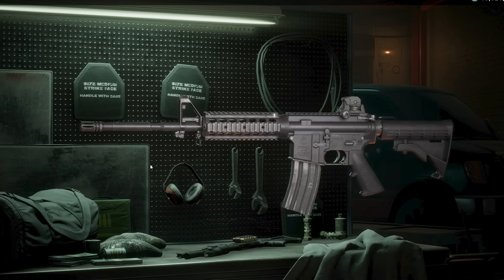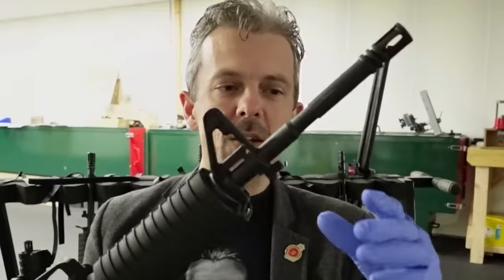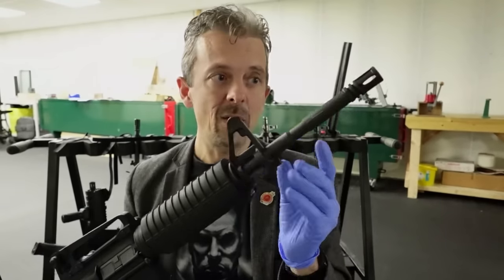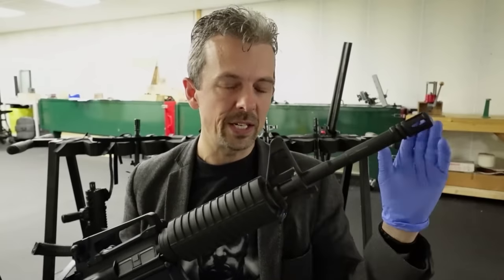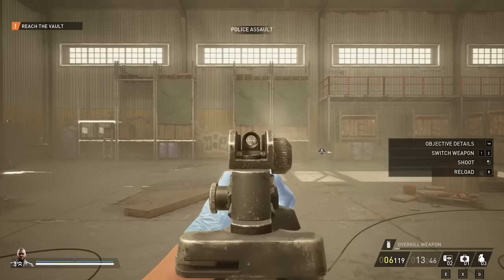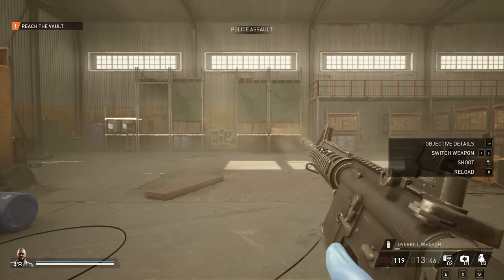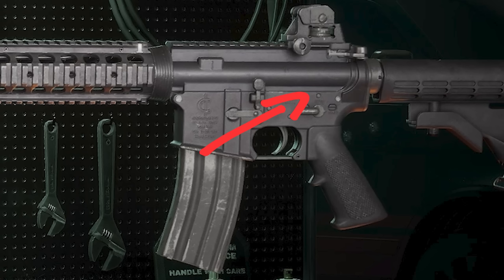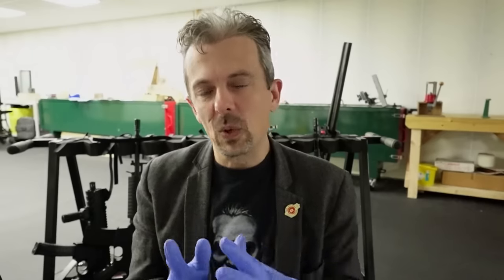So this would have to be a Colt 6920 — I think that's the model designation — which is the law enforcement version of the M4. This is the 14.5-inch barrel, it's got the right proportions. It has the grenade launcher cutout, but the barrel is elongated — they've modeled a 16-inch barrel on this M4, making it a Colt law enforcement carbine or something similar. We can tell from it firing on automatic that it is selective fire, and the model has the infamous third pinhole.